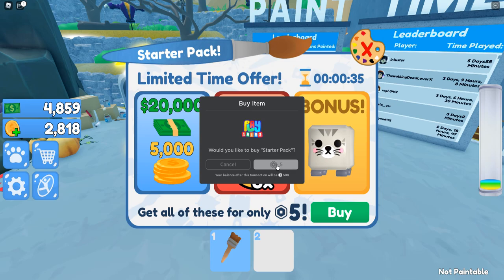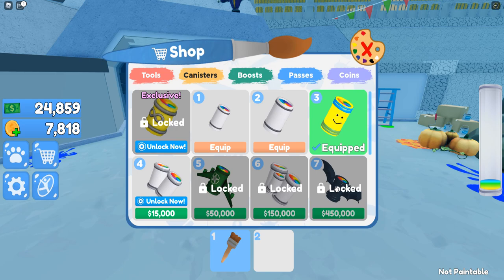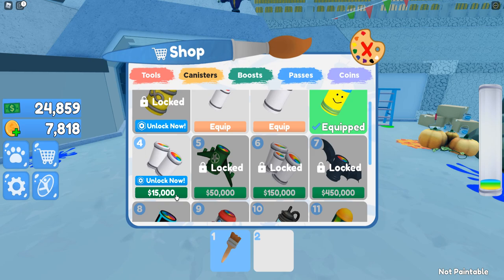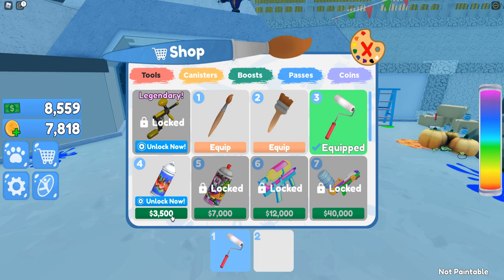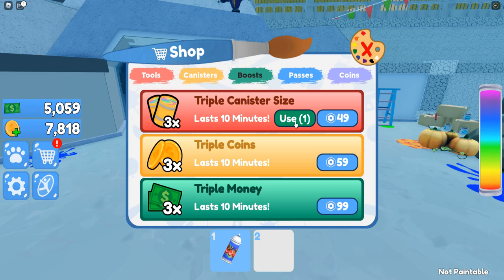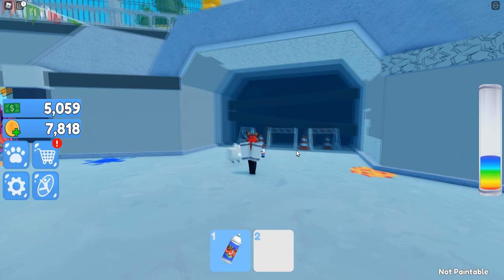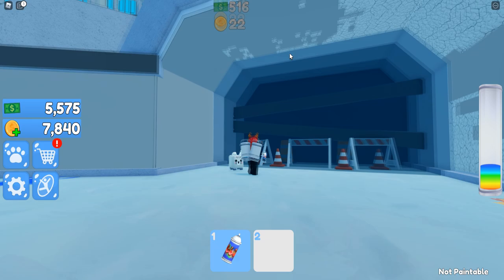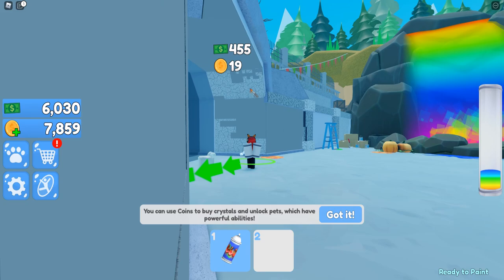There's a limited time offer — bonus triple canisters, size boost times three, only for five Robux. Yeah, I'll do that. Thank you for supporting the game — of course, this is fun! Oh, look at the bat canister, I want that one. We can get a paint roller and a spray can — I'm gonna get the spray can. Triple canister size boost — yeah, I'm gonna use it now. Ten minutes — that's great. Whoa, look at the canister on my back, that's so cool!